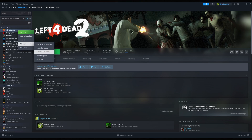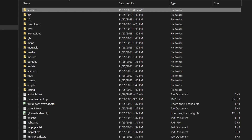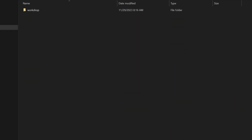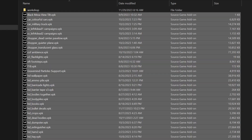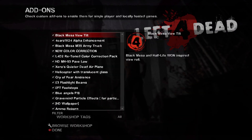Go ahead and browse your local files, click into the Left 4 Dead 2 subfolder, then click into the add-ons folder. You will see a Steam Workshop folder in there — just ignore that and dump your .vpk files outside of that folder. That's it. Go ahead and launch Left 4 Dead 2, click on add-ons, and you should see all the mods that you've installed.